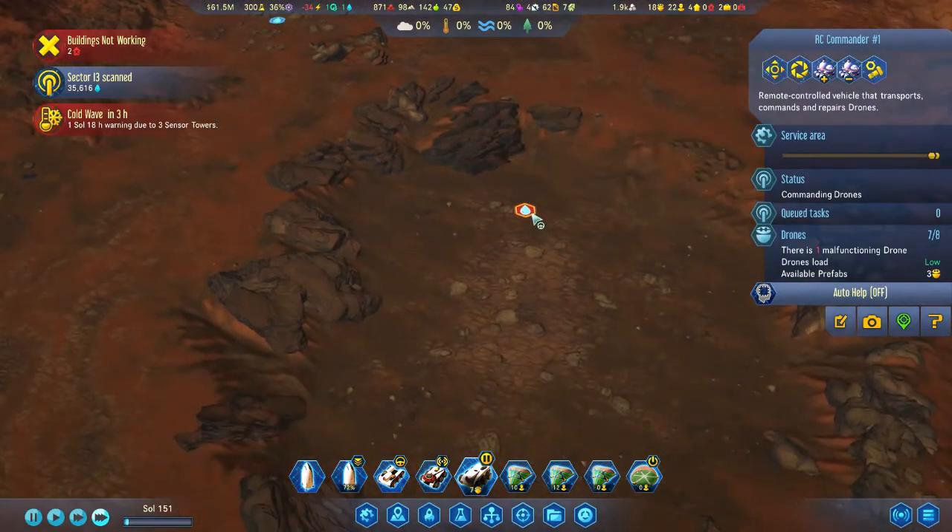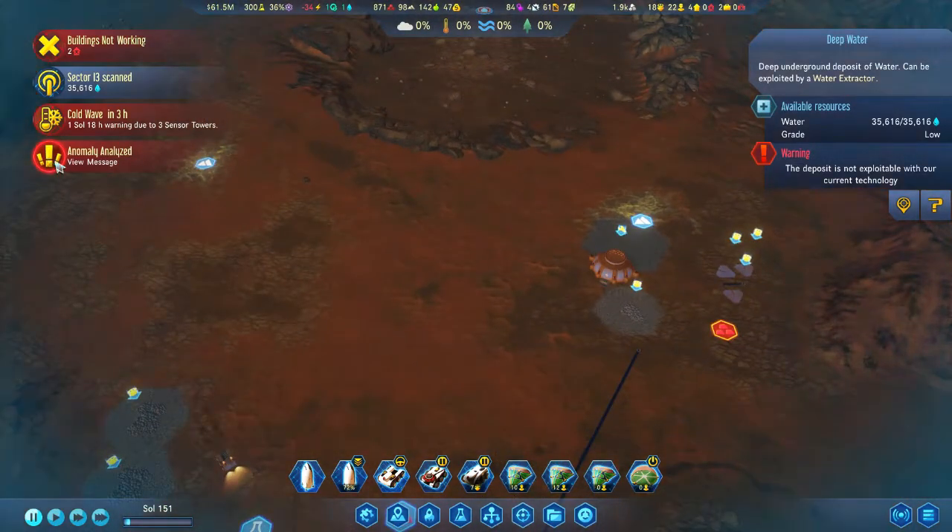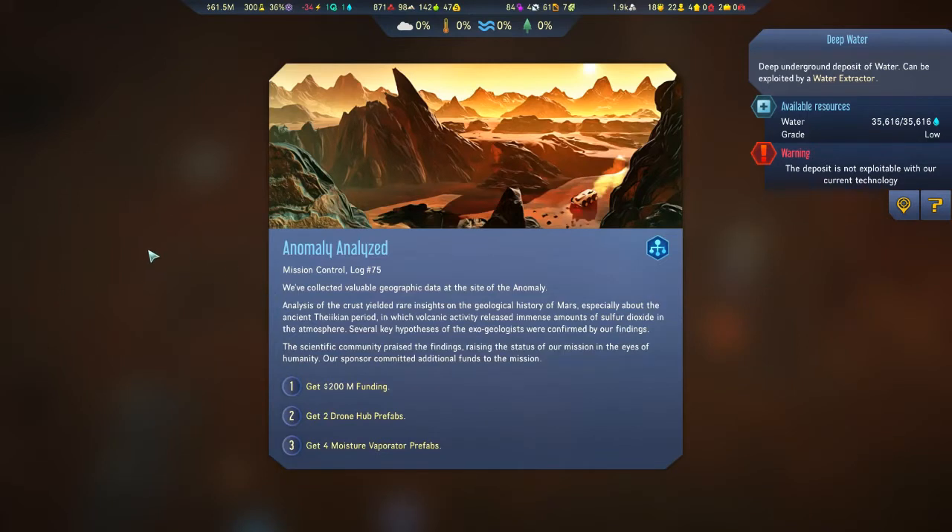Sol 151 rolls around and I get a pop-up for an anomaly analyzed, which is really great. It gives me a lot of options, but I end up selecting two drone hub prefabs, because drone hubs take a lot of electronics to build and the prefabs are big and expensive to import from Earth. I definitely went with the drone hub prefabs and end up putting one down at that southern dome. The prefab was free and building it is free, but now I have to maintain the thing, so it's sucking up my electronics when I really don't have a ton of those to go around.